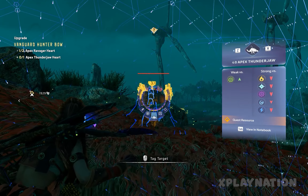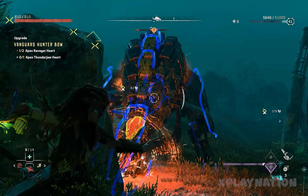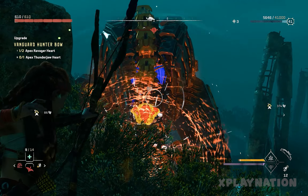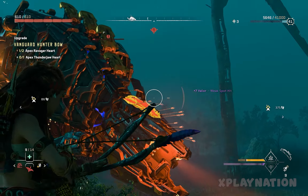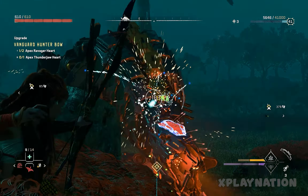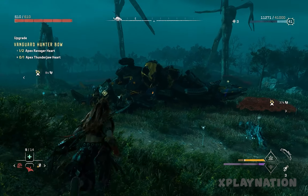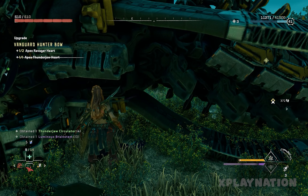After killing that machine, as you can see, we got the quest resource which is the heart. The Thunderjaw is dead. Let's loot it — it'd be good to loot all the dead machines here for the parts. There we go — that's it.